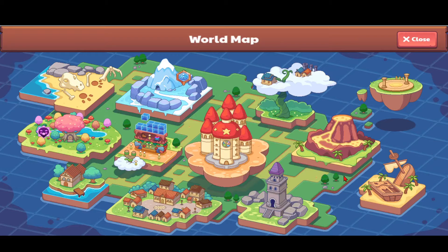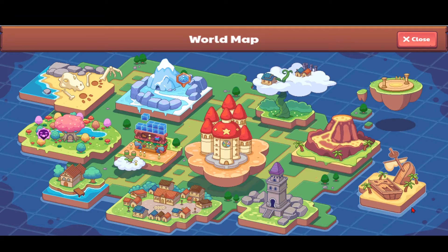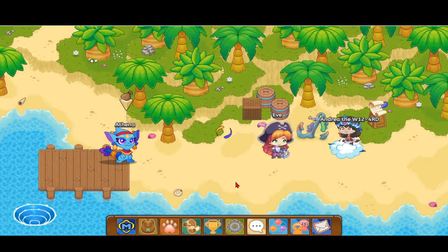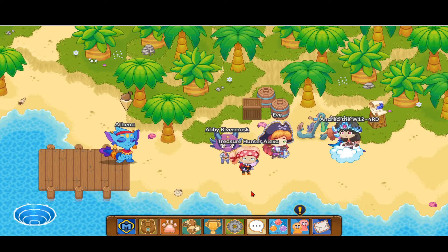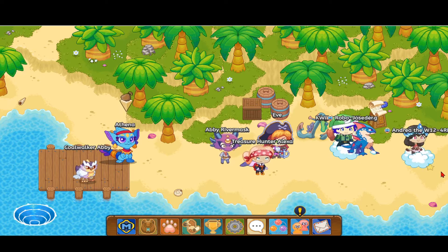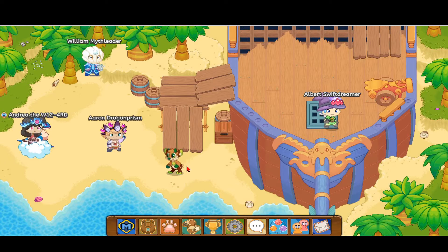The first thing you want to do is head over to the world map and go to Shipwreck Shore, which is located in the very corner of the world map. Click play, then head to the right on this path, and then head up. In order to do that, we need to battle this Trip Drop.